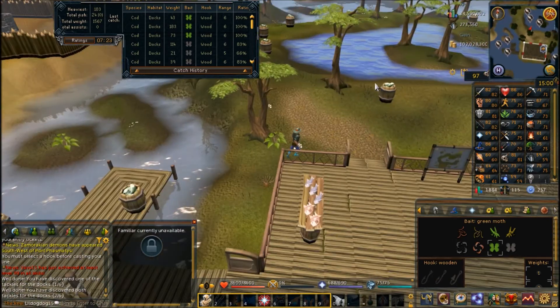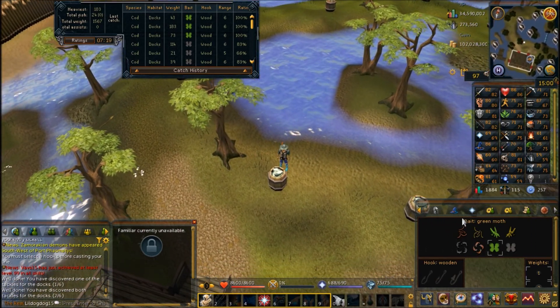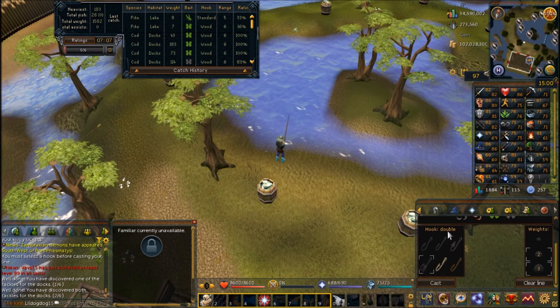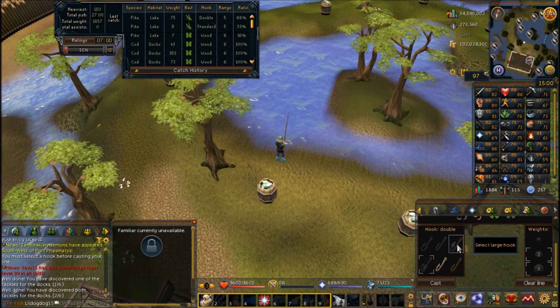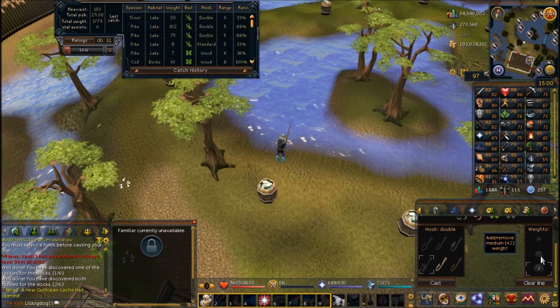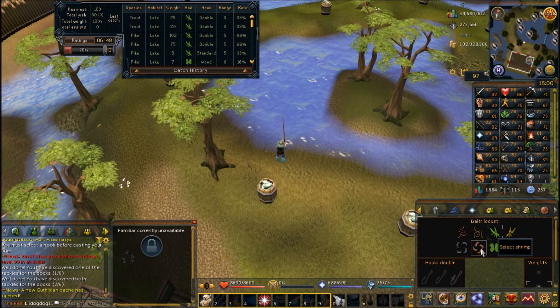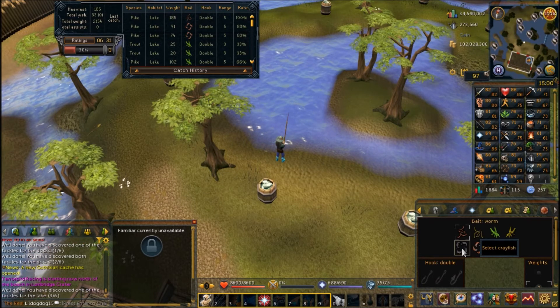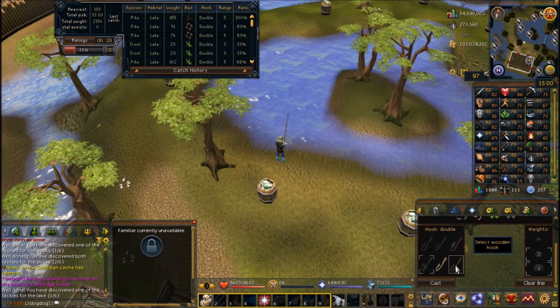There are two types of fish at the lake also. You'll never have two fish that share the same settings, so you want to change things up as much as you can. Switching to a double hook gave me another 33 percent, so I start changing the distance. Five appears to be the right distance — and five is definitely correct. Now it's either the regular worms or the crayfish for the bait, and I complete that fish. Then I change the tackle to start on the other fish at the lake.